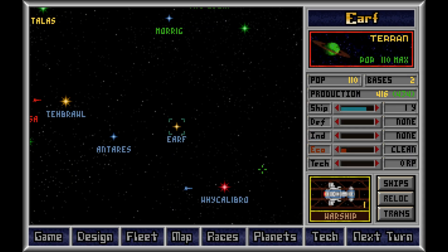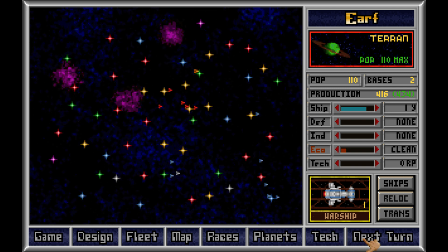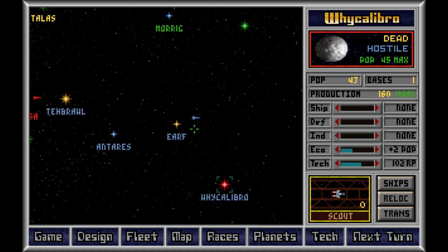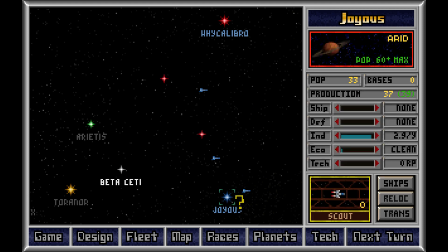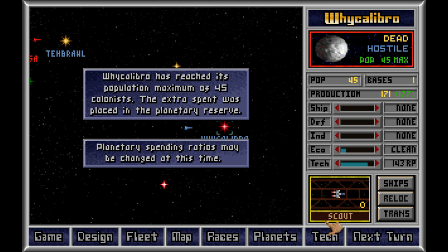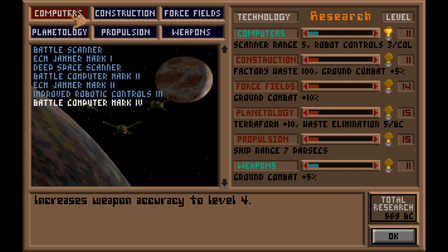Oh my goodness. We almost have to take on the Bulrathi so we don't have a situation that spirals out of control very soon. I think I'm maybe a bit more afraid of the enemy than I need to be. We're getting research again, and that's gonna be increased, because you only have one type of factory. The propulsion — I can equalize all this again. That's gonna obsolete all my ships right away.